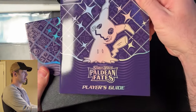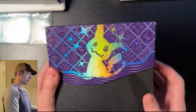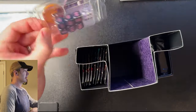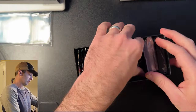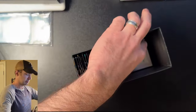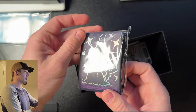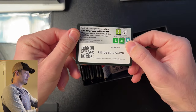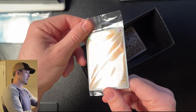So inside, got the player's guide. Get that cool box with the Mimikyu artwork on it — it looks nice. And inside the actual box, you get condition markers and dice, and you get 45 energy cards, sleeves. Mine are bent but that's okay. Those are some cool looking Mimikyu sleeves. You get the code card and the Mimikyu promo card. I like that.